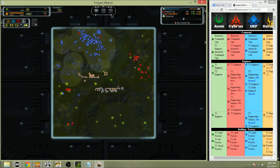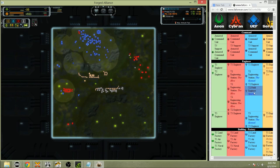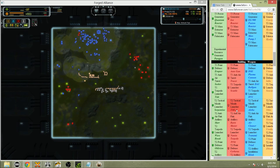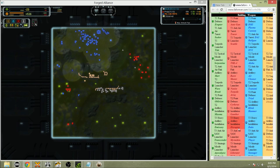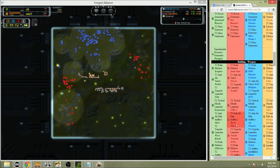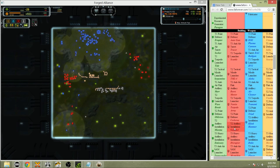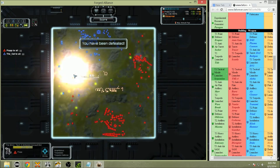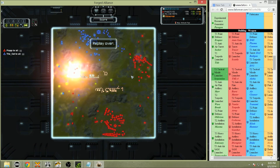I get the feeling that Plop is toying with you at this point. Let's look up the numbers: T2 Tactical Missile Defense costs 280 mass, and the T2 MML costs 200 mass. So it takes over twice as much mass to build the TMD to stop a Viper — suiciding your units into tech 3 that you didn't even know he had until the last second.